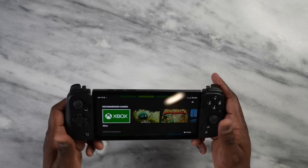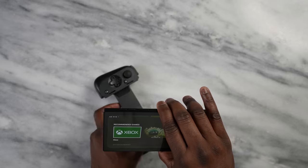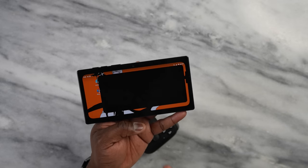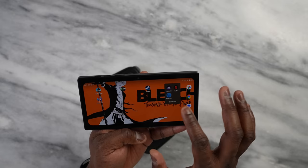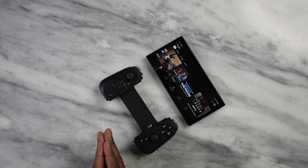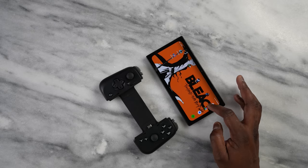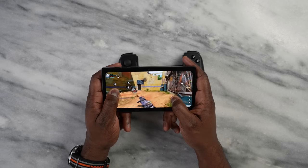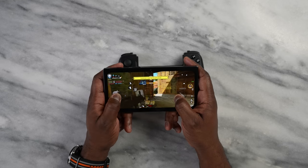The Razer Edge is a 6.8-inch device that comes with the Razer Kishi 2 Controller Pro. You can remove the controller and use the device as a portable tablet — watch Netflix, Amazon Prime, or other streaming services. The gaming performance is really nice. On the downside, it's an extra device most people would get just for gaming, and it doesn't have proper cellular connectivity for phone calls, though it functions fully as a smart tablet with streaming and Android gaming.